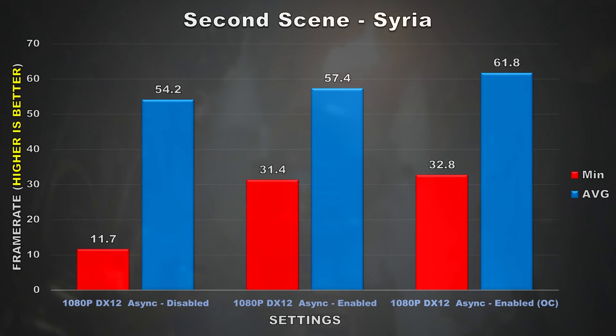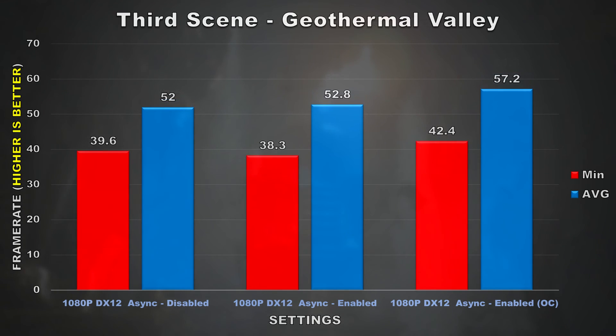Moving on to the second scene in Syria, the same story is also present here with the minimum frame rate again showing a huge jump. Now looking at the third scene, the average frame rate does increase but not by a huge margin. We can also see that the minimum frame rate is actually higher with async disabled as opposed to having it enabled at stock clocks, so that's the opposite effect from the first two scenes.